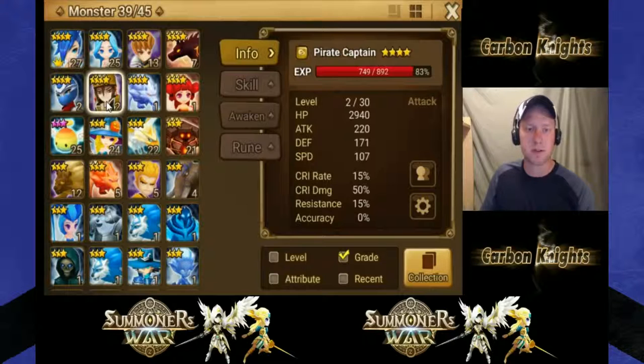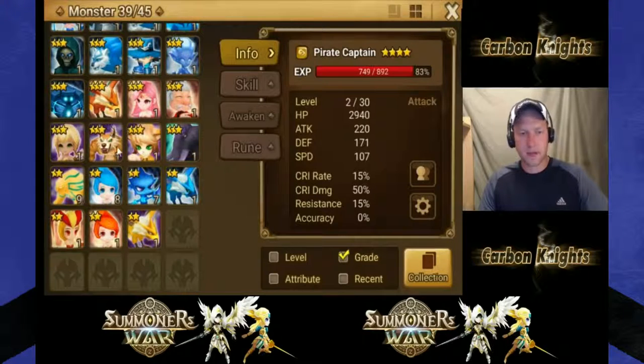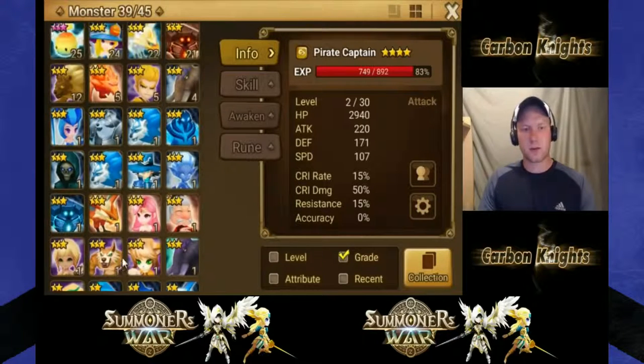Pretty much stick with your four-star monsters, and definitely your five-star monsters. Everything else from mystical scrolls you can often farm. Don't use Devilmon on two-star monsters, and I'd even say don't use them on three-star monsters. They do come eventually - save them for four-star monsters that don't have a three-star counterpart. For example, Chloe the fire Epikion Priest is a four-star, but the water and wind versions are three-stars you can get from mystical scrolls to feed to her.